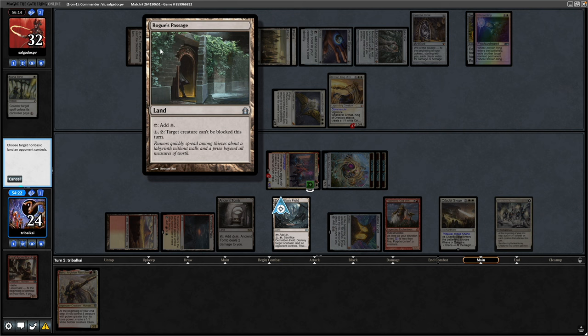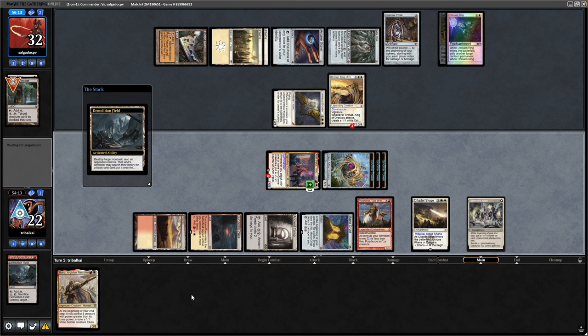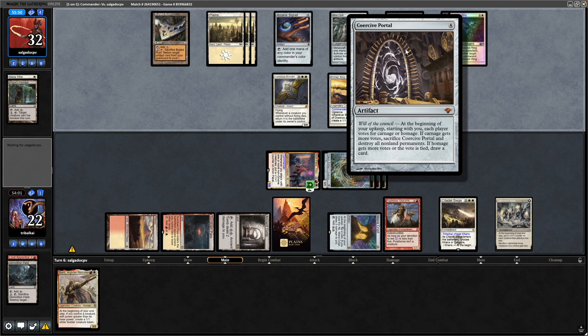We need to fix our own colours, so let's keep Brimaz from being unblockable — we'll go after this Rogue's Passage. Our opponent's already got his colours fixed quite nicely, which means taking more damage from the Ancient Tomb. We're not doing too good a job of getting into our colours unfortunately. I don't think my opponent has a Swords or anything. Just a plus counter on the Animpakal — it's now a 5/6. Our opponent's got the card draw advantage unfortunately. It could be they feel as though they want to wipe the board.